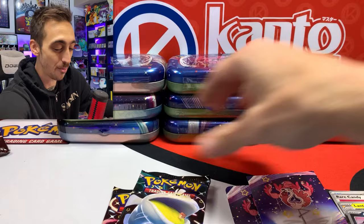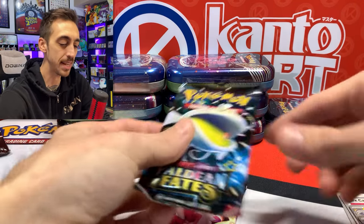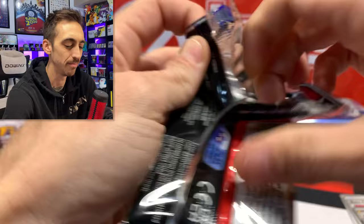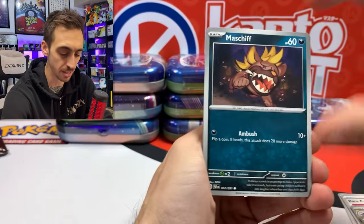There are way too many hits in this. Stickers in every tin again — I guess it's cool. Besides a sticker or a coin, what else would you want to see in a mini tin? Do they even need to have the little extra stuff in there?